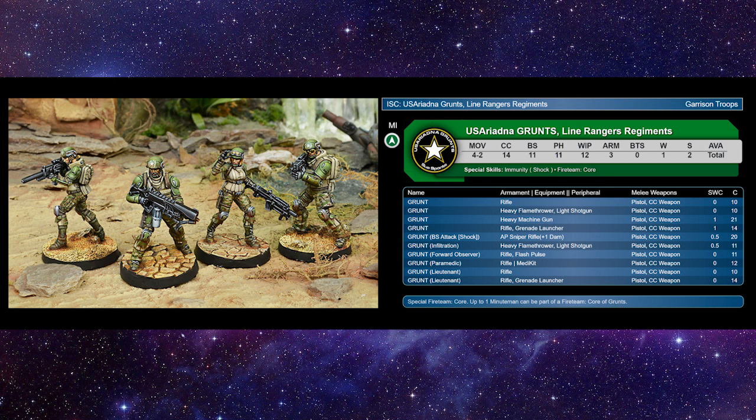An honorable mention is the infiltration grunt. This no longer has inferior infiltration where you'd have to roll and they end up on your opponent's side. These guys can just infiltrate on your side of the board on an 11. Yes, 11 is not great — it's about a 50-50 chance — but they have a heavy flamethrower and a light shotgun for 11 points and 0.5 SWC. Great for the back line because it's a large teardrop template with continuous damage. If they're in cover you're looking at armor 6 — your opponent is going to have to waste orders to deal with that.